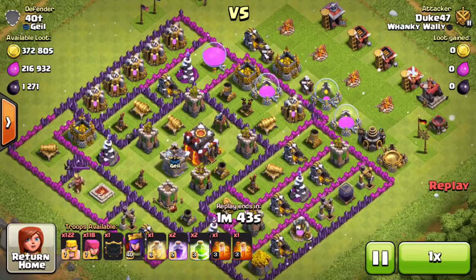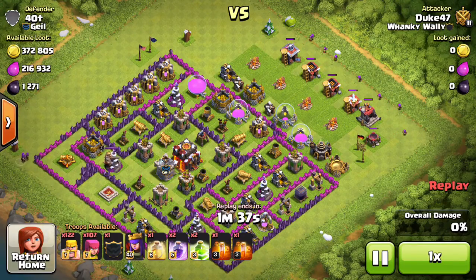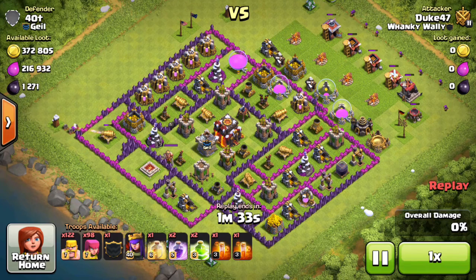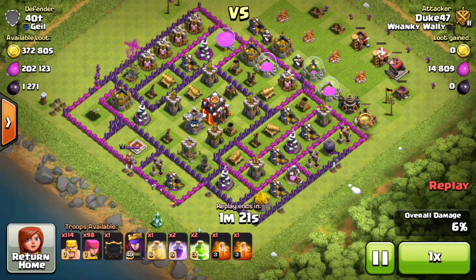I'm going to show you guys all four of my attack log entries, just to show you what four raids back to back look like. For this first raid, I'm going to attack 40t — he has over 350,000 gold and over 200,000 elixir, only around 1,200 dark elixir though. By this point in the day I was already capped out on dark elixir, so it really didn't matter.